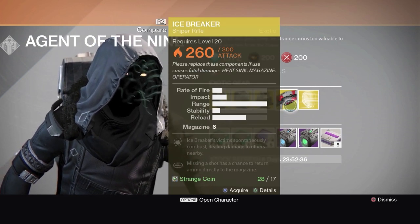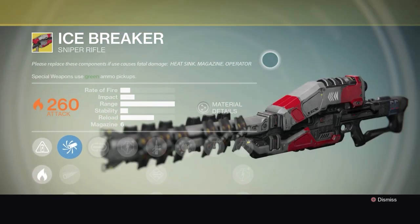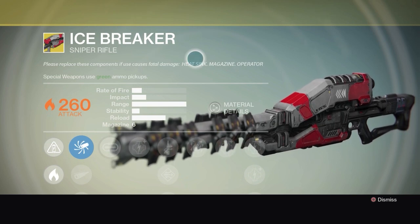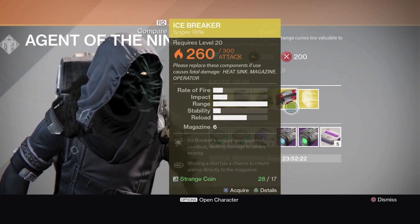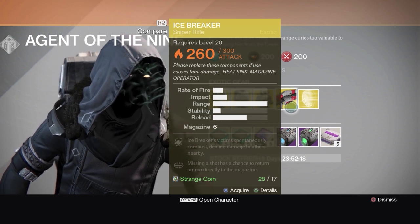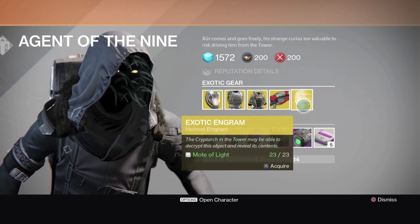Oh, a sniper rifle — I might be buying this. Let me see, because I need a really good sniper rifle. This is pretty cool. The two key attributes: Icebreaker — victims spontaneously combust, dealing damage to other enemies. I like that. And missing a shot has a chance to return that ammo directly to the magazine. That's pretty damn cool, and it's only 17 coins.